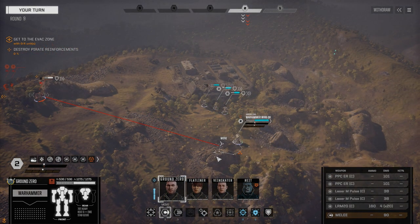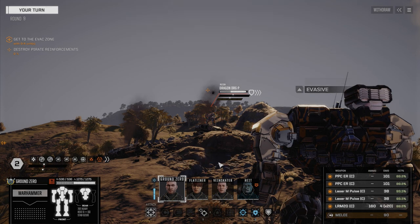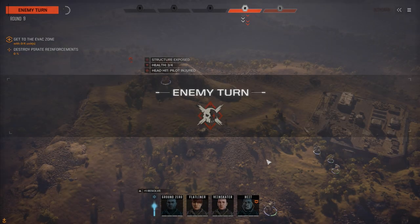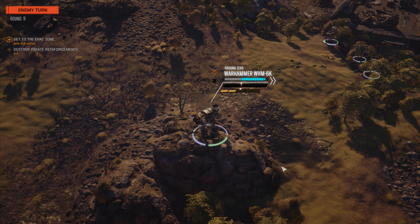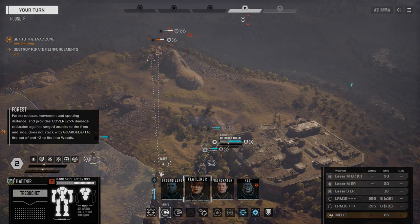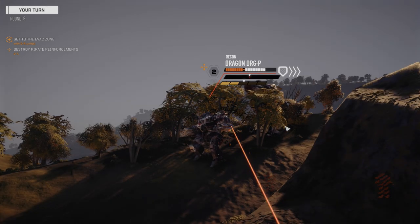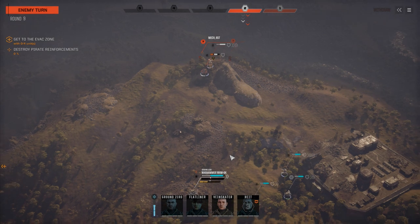PPCs have got to hit — another head hit, nice. We're going to unload on this guy with Flatliner in a minute; I want to make him unsteady first. Oh, a Marauder — that's a heavy gauss rifle and two heavy PPCs. I can't take much more of this. Let's take on the Dragon first. Loading up the LRMs, going after the Dragon. He's unsteady now, which means VanSkater can take advantage of that with the heavy gauss rifle. We're going to keep moving towards our escape point and fire on the Dragon again.